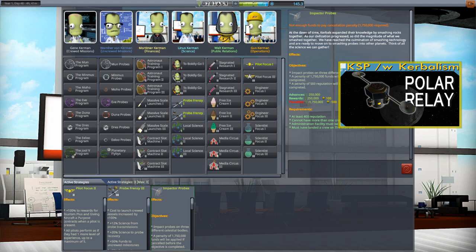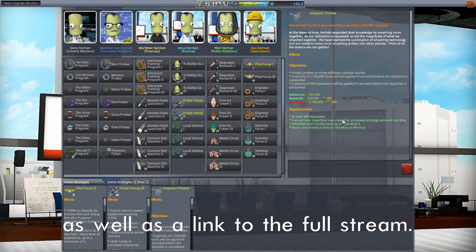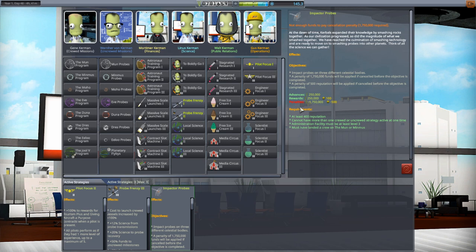First, I've got Impactors, and Impactors rewards me handsomely and penalizes me mercilessly if I quit this strategy before it's done. What it wants me to do is impact three different celestial bodies — it says celestial bodies very specifically, not planets necessarily. So we're going to pick off the easy ones, the Moon and Minmus, and that should happen today.